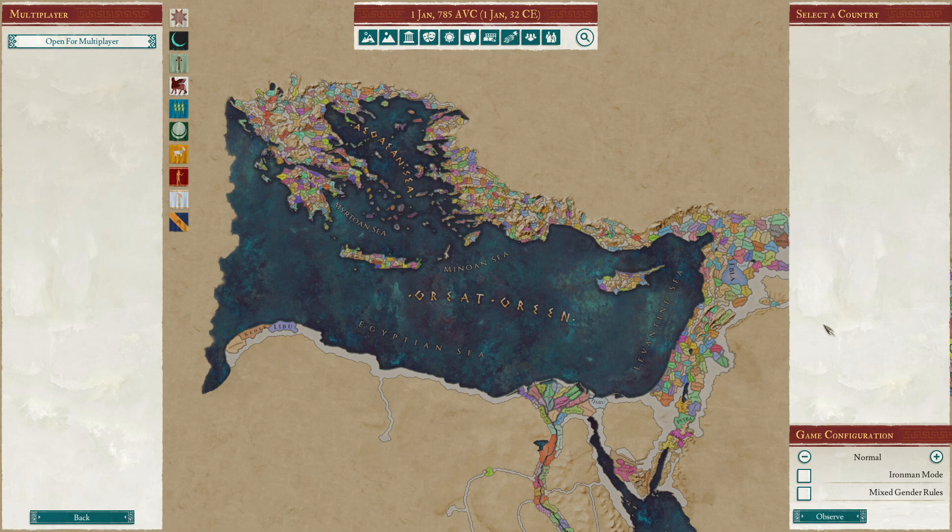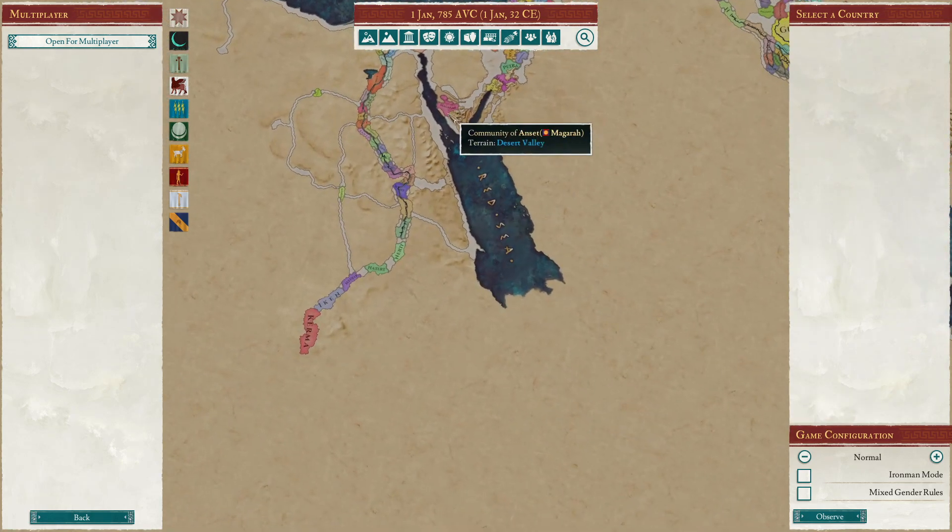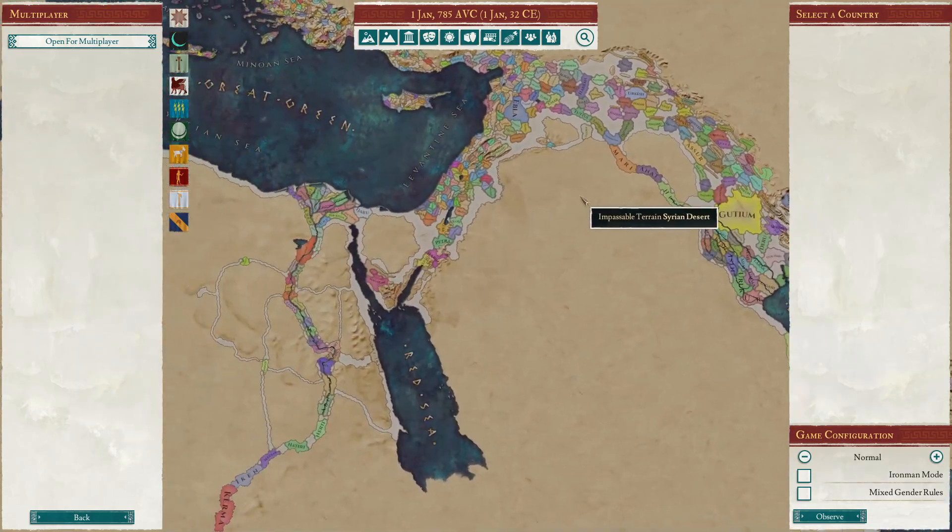Now what is the Bronze Age mod? It's a total overhaul mod for Imperator Rome that basically changes the geographical location and the overall starting date of the game. So instead of playing around the whole Mediterranean Basin, Asia Minor, India, North Africa, and Northern Europe, it reduces the map size to the eastern part of the Mediterranean all the way down to Egypt and lower Egypt and across into Mesopotamia.